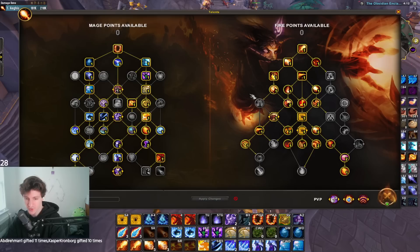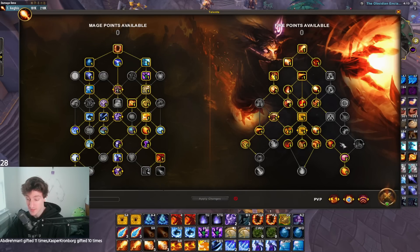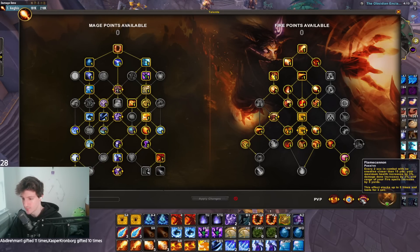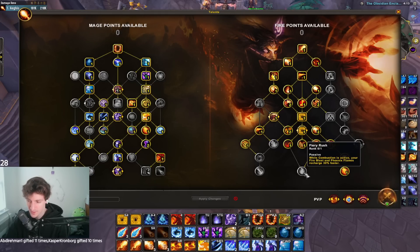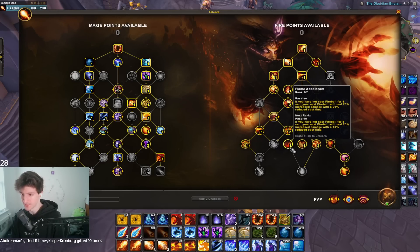Just to kind of break down what's changed: Fire Mage has gotten a lot of damage buffs to the point where it's actually doing decent damage now. It does feel like it's pumping. So Fire Mage does feel like it's viable again, which is really good. We have Flame Cannon, which is going to be a huge part of our playstyle. Glass Cannon is going to drastically increase our damage. And Flame Accelerant is going to be the new one we're playing instead of Fiery Rush — it's nerfed in PvP, so it's not worth it.